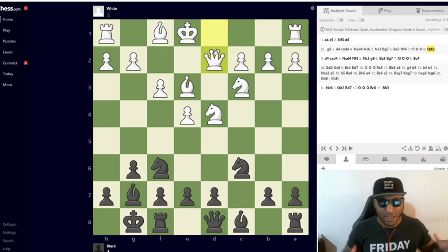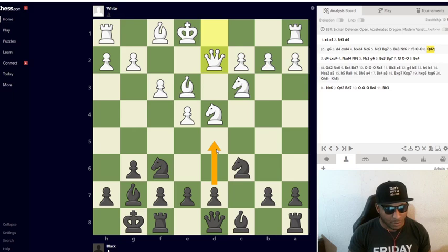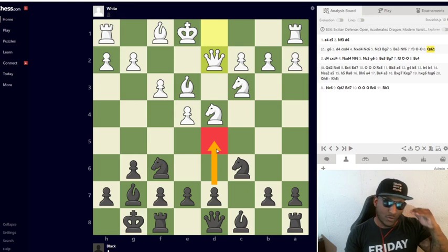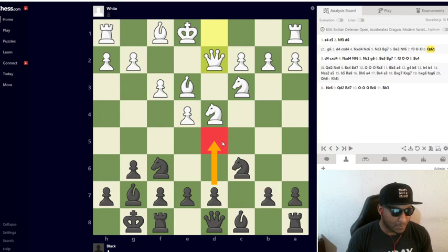After f3 we castle, then Qd2 — and here's the difference. Pause the video: can you find a move for Black? If you said d5, you are 100% correct. This is why the Accelerated Dragon is so much better — ten times, a thousand times better. If you play the Dragon, stop playing it. I love the Accelerated Dragon; I've been playing it for a very long time and I'm a wizard with it.